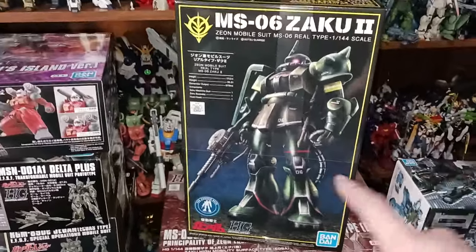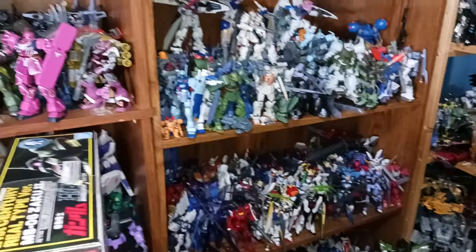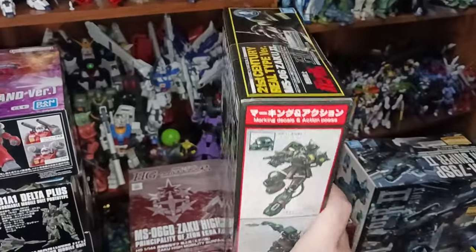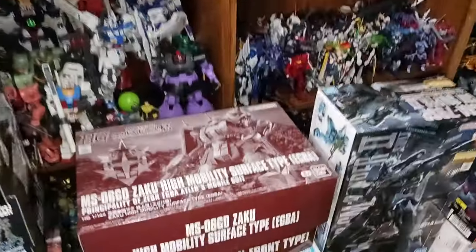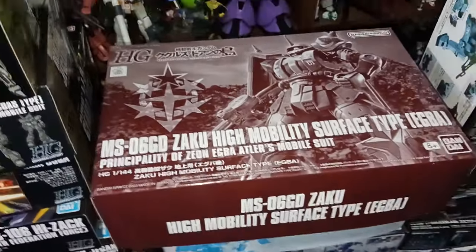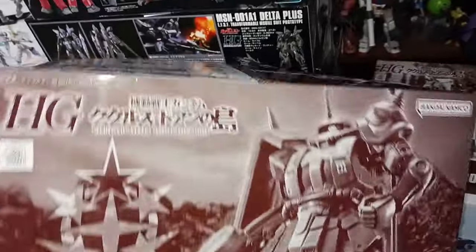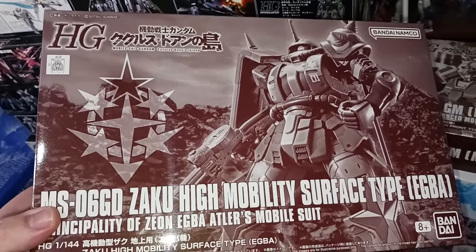Zaku 2 Real Type Colors. I don't have a lot of the Real Type Color stuff — I do have the Real Type Color Gouf Flight Type, but the colors are so similar to the normal Gouf I just use it as a normal Gouf. But we do have the Real Type Color Zaku 2 on the newer HG Zaku mold, so I'm really excited to get this. Next we've got Acguy. This one I'm kind of stressed about because I don't like doing water slides, especially over corners, and this kit has a lot of water slides. But it is an Origin Zaku mold so I'm gonna love it — it's just a matter of getting the courage to do all the water slides.